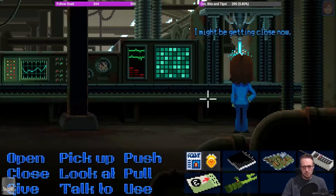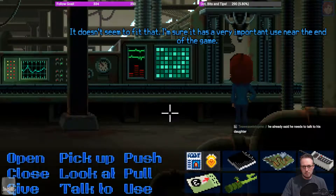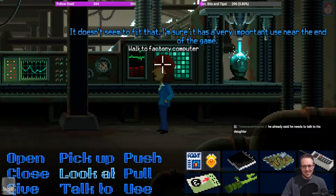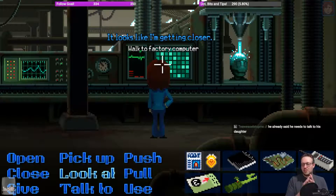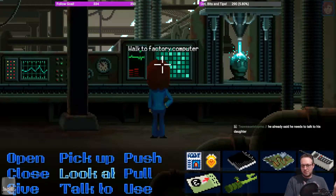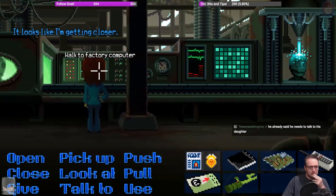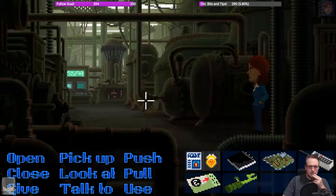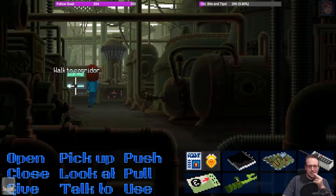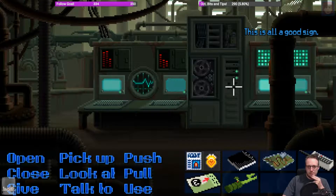I might be getting close now. It doesn't seem to fit — I'm sure it has a very important use near the end of the game. He already said he needs to talk to his daughter, and we know we can talk to people with the crystal — that's clearly something we're going to need to do. It looks like I'm getting closer — not too sure how yet. This is all a good sign.